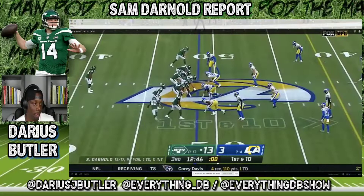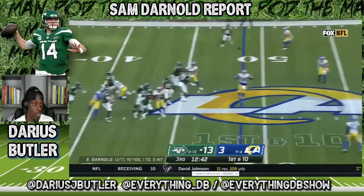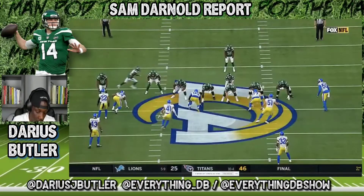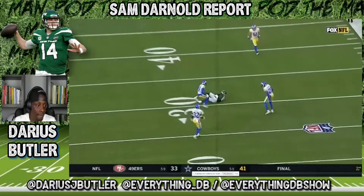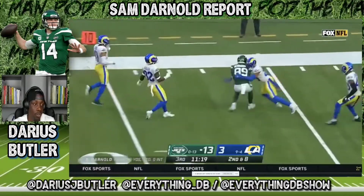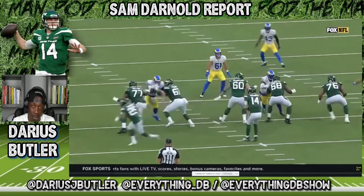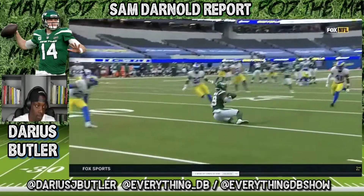First and 10 — once again, good clean pocket by the Jets. Darnold finds the receiver, puts a throw on him, a little behind him, but good protection, good throw, good mechanics in the pocket, stepped into it. Second and eight, another clean pocket, good read, found a hole in the zone, made a good throw. This is good all around — clean pocket, good mechanics, reading the defense. They had a good plan going into this game. Sam Darnold executed. By far his best game that I got a chance to break down.